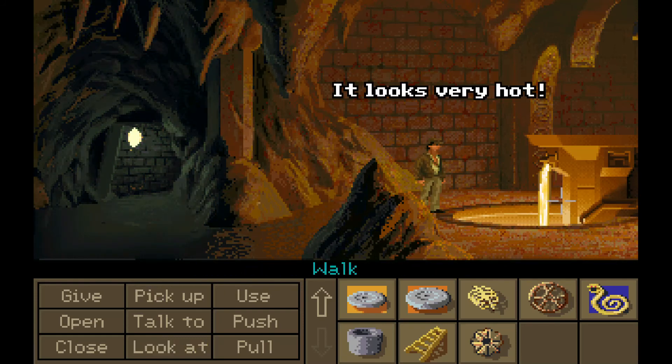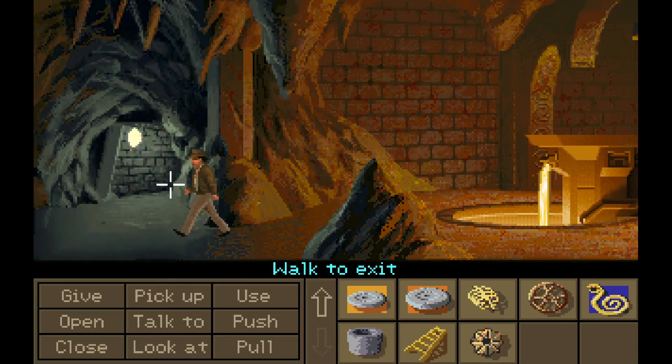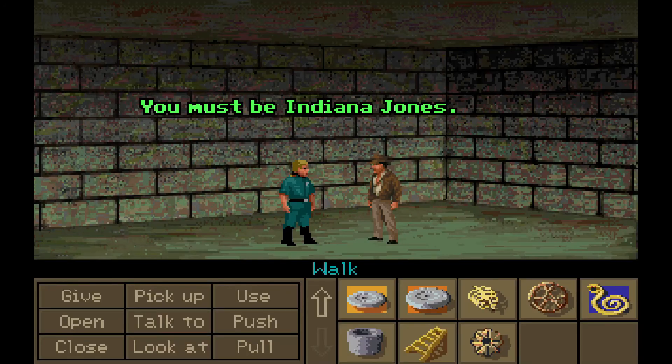It looks very hot. This is where we will gather the materials for our orichalcum, but there's one thing we have to get first. Funny — we've got two secret passages that go here and there. I don't think there's any way to avoid it, so we might as well go through.